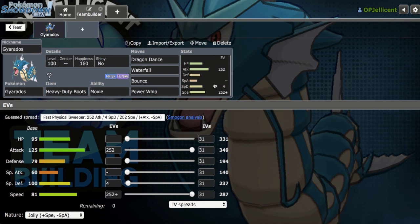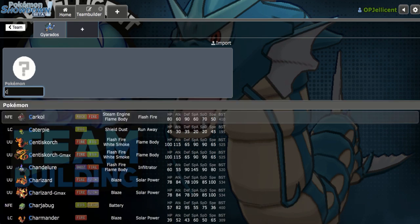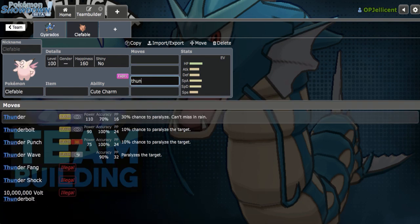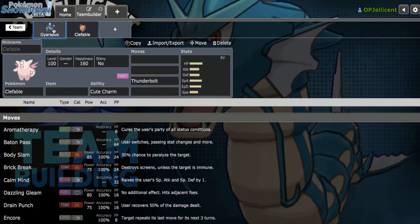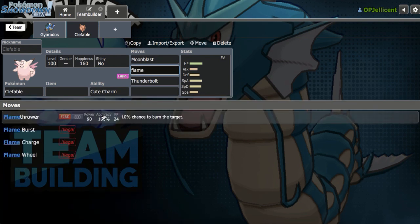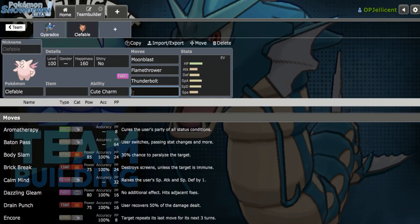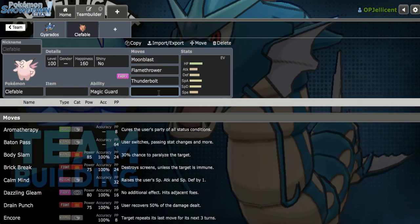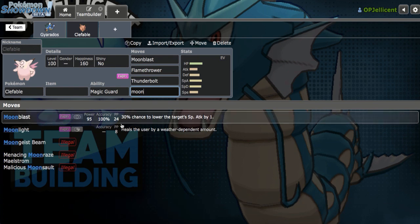The two things Gyarados really hates are faster Choice Scarf users and walls — being Toxapex as well as Ferrothorn. One wall breaker that can break those two is Life Orb Clefable, which has Flamethrower to threaten Ferrothorn and Life Orb Thunderbolt for Toxapex. I love the pairing alongside Gyarados. Moonblast is a strong STAB attack as well. In the last slot, I'm going to run Moonlight instead of Stealth Rocks and add a different Stealth Rocker later, since I want a bulky offensive balance build.